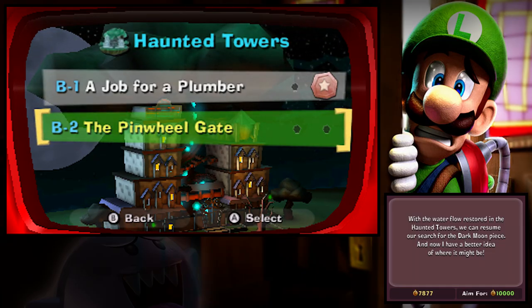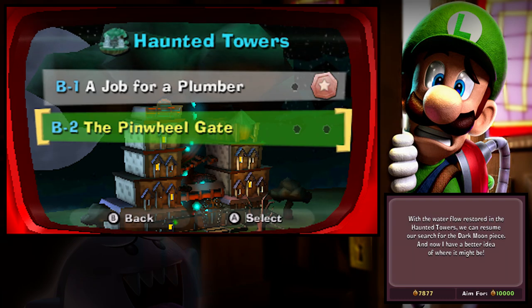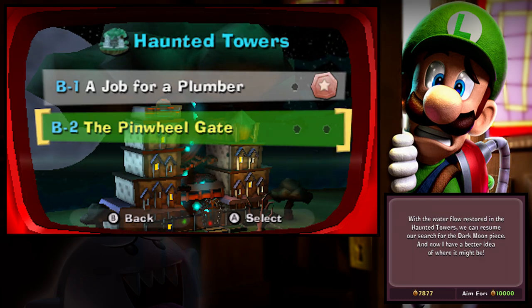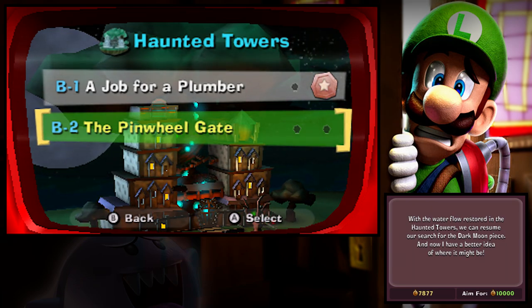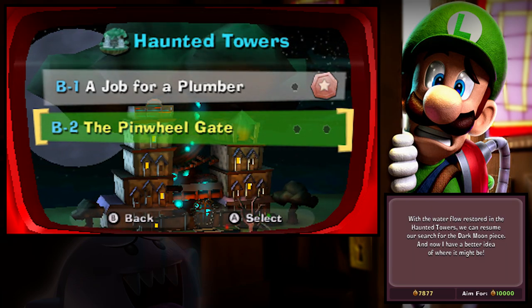Hey, what's up my Koopa Troop? It's Koops. Welcome back to some more Luigi's Mansion: Dark Moon. We are now into B-2, the Pinwheel Gate. With the water flow restored in the haunted towers, we can resume our search for the Dark Moon piece.